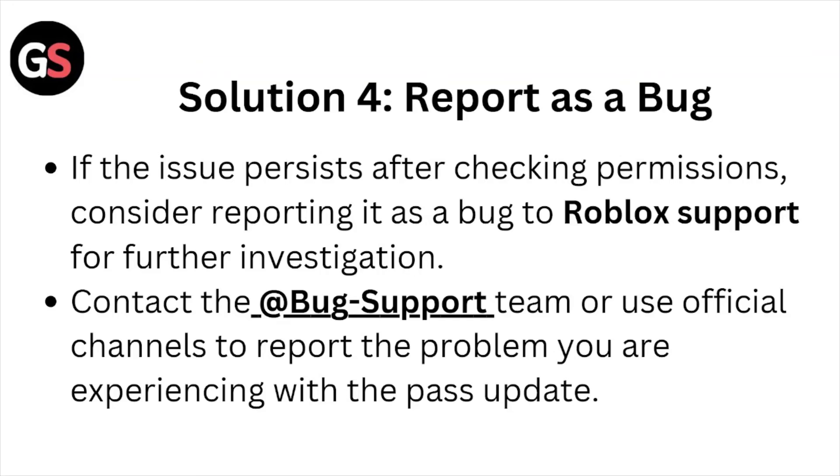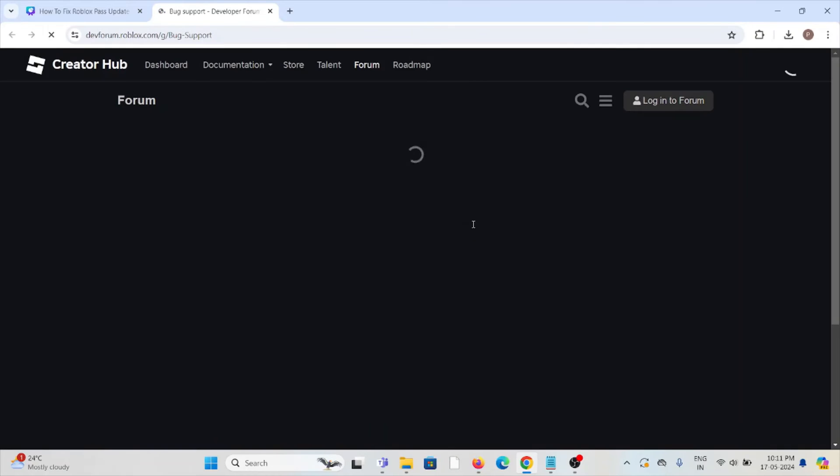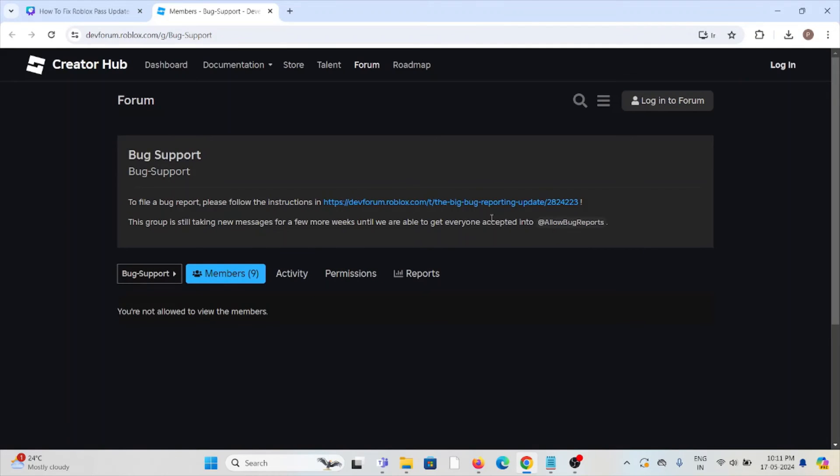Solution number four is to report it as a bug. If the issue persists after checking the permissions, consider reporting it as a bug to Roblox support for further investigation. You can contact the bug support team or the official channel to report the problem. You can also contact them through the website at devforum.roblox.com/g/bug-support, where you can submit a bug report.